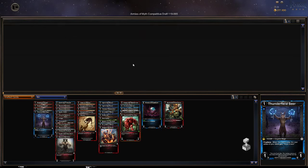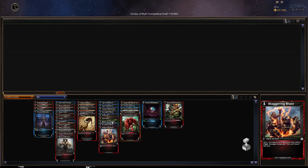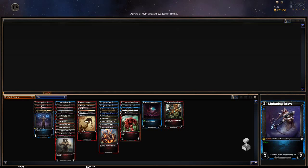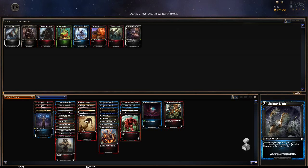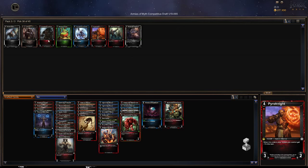Let's go with the Thunderfield Seer — get some cheapness in here. This will let us draw a card on our next action, so it would be good to focus on actions, which probably isn't hard with blue and red cards everywhere.